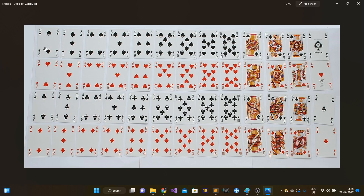Among those 52 cards, 26 are black and 26 are red, as you can see in this image. Each suit has 13 cards: nine numeral cards — two, three, four, five, six, seven, eight, nine, ten — then there are three face cards: J (jack), Q (queen), and K (king), and then there is the ace.